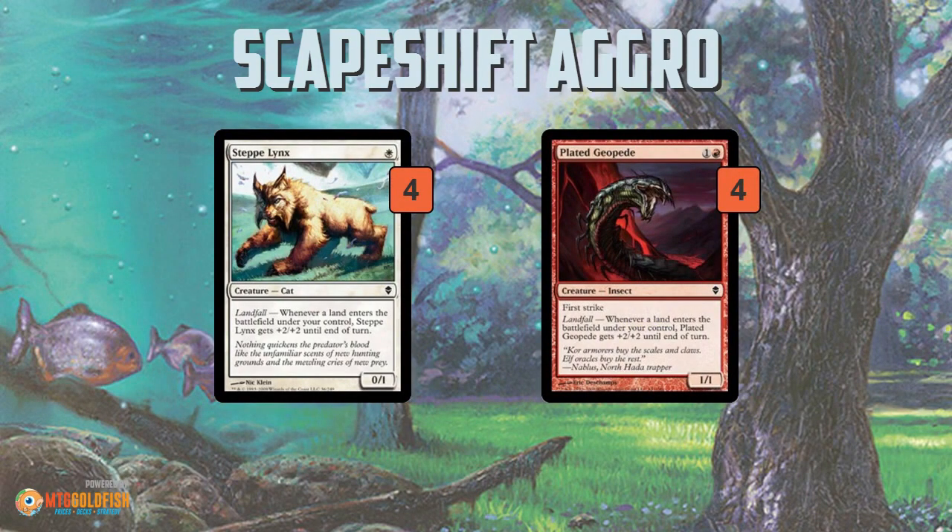So, Scapeshift aggro — I do not know what to make of this deck. It starts off looking like kind of a landfall zoo deck. You've got Steppe Lynx and Plated Geopede. These creatures were super powerful in Standard, fairly powerful in Modern. They're very underpowered on their front half — Steppe Lynx is literally zero power, Plated Geopede only one power with first strike — but whenever a land enters the battlefield they get +2/+2.